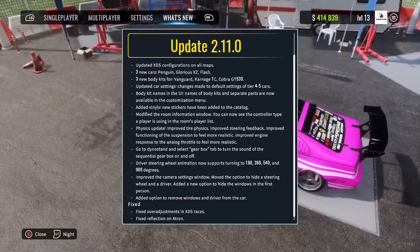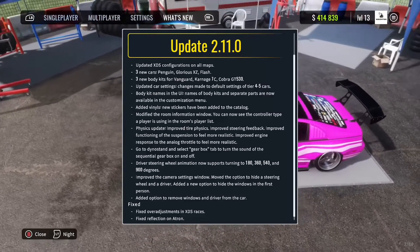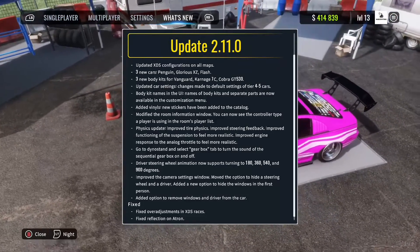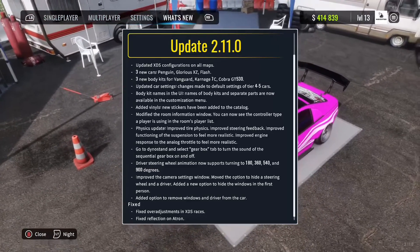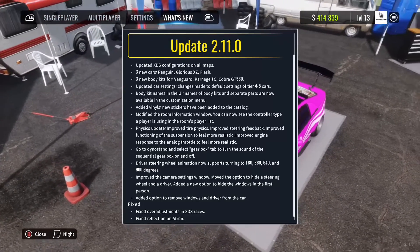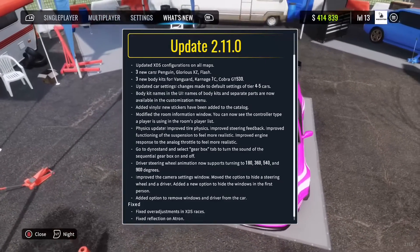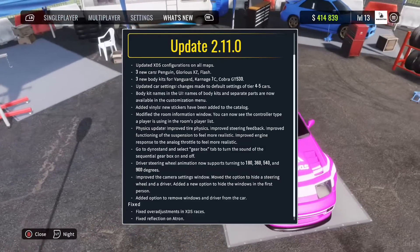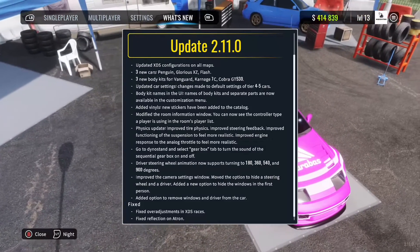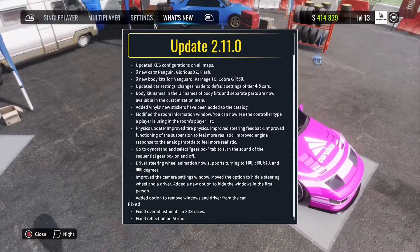There are new physics — steering feedback has been improved, the suspension feels more realistic, and there's improved engine response to the analog throttle to feel more realistic. This has made the game harder to work with. I've noticed since I started drifting it's a lot different, so if you guys decide to hop on after the update you'll have to get a little more used to it. You can also toggle sequential on and off.